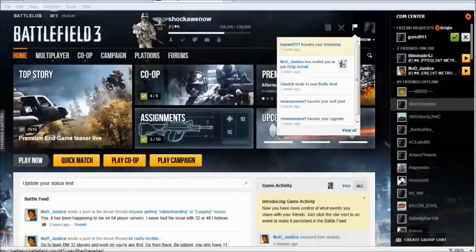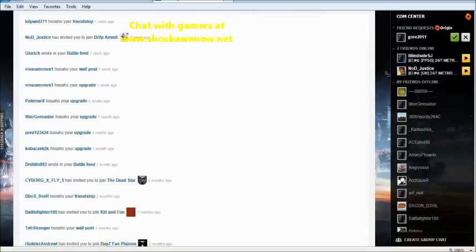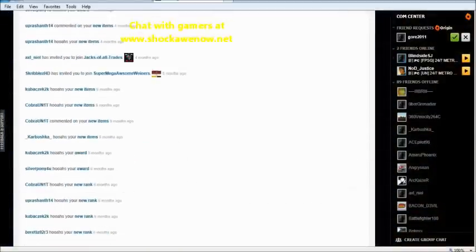Alright folks, we're going to be playing some multiplayer Battlefield 3. You can log into Battlefield 3 and see what your friends are doing. Here's my buddy Viva Ramones — hey Viva, if you're checking this out, good to see you man. You can see your friends' activity, how they've been doing, ranking upwards. Viva is awesome. You can click 'View All' and it shows everyone what's going on.